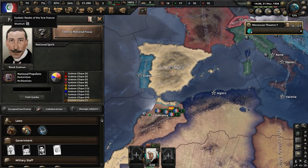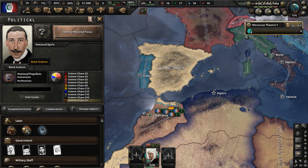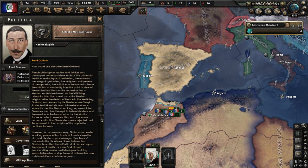Historically, René Guénon was a French philosopher and intellectual known for his influence in metaphysics and Islamic esotericism. His description in-game: he is of the national populist ideology and the esoteric nationalism sub-ideology. He is described as a French philosopher, author, and thinker who developed ideas such as the primordial tradition, metaphysical realization, the universal meaning of symbolism, the unity of metaphysics, the initiation to sacred science, the criticism of modernity from the point of view of ancient traditions, and the reconstruction of Western esotericism based on living oriental spirituality and the Muslim religion — pretty abstract ideas, so just beware of that.